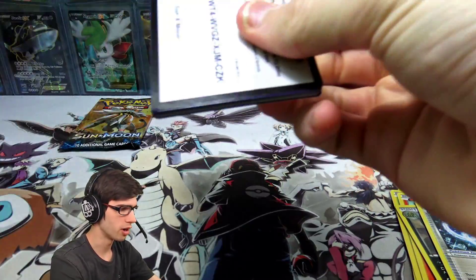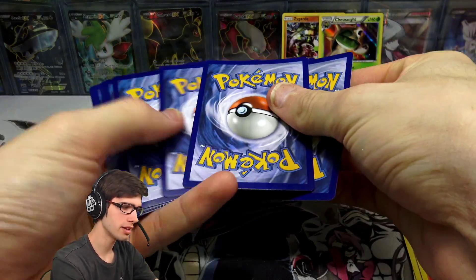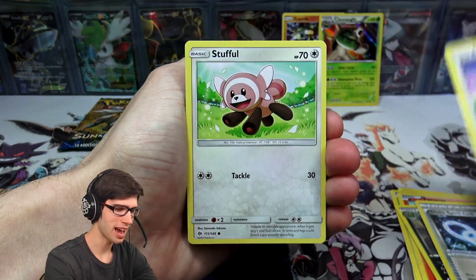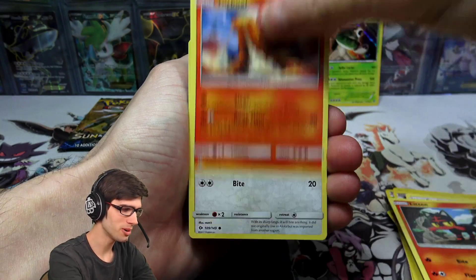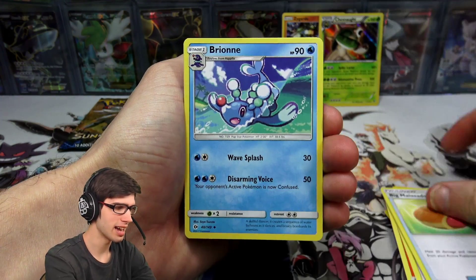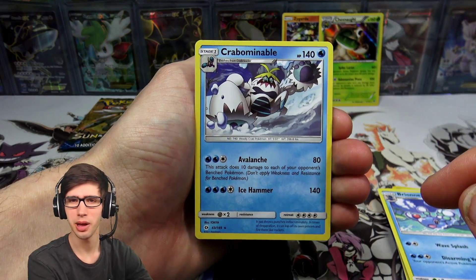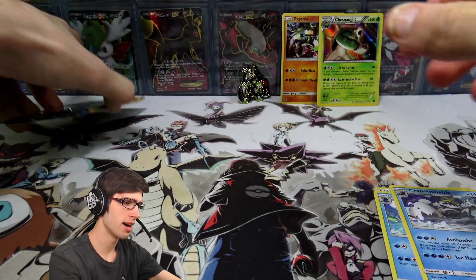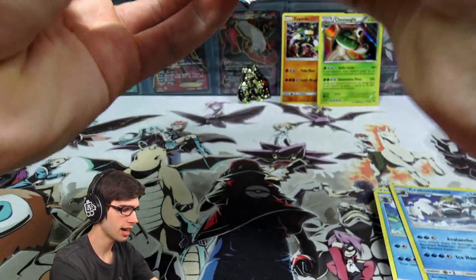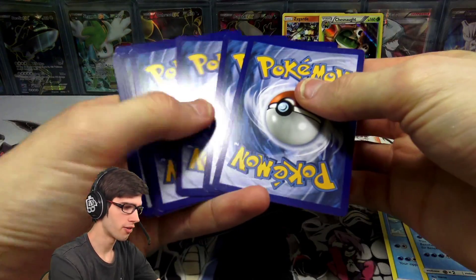Let's go into our first Sun and Moon pack. Like I said, this is going to be a very short and sweet opening today. There is code number two from today's opening — grabbed it perfectly to avoid all spoilers. So we have a Litten, a Torkoal, Young Goose, a Psychic Energy, a Pukumuku, Big Marsata, a Brione, Litten Reverse Holo, and a Crabominable regular rare — 140 HP with Avalanche and Ice Hammer. I think the Chesnaught is all we're going to get out of this box today, but hopefully we can scoop something up on TCGO.